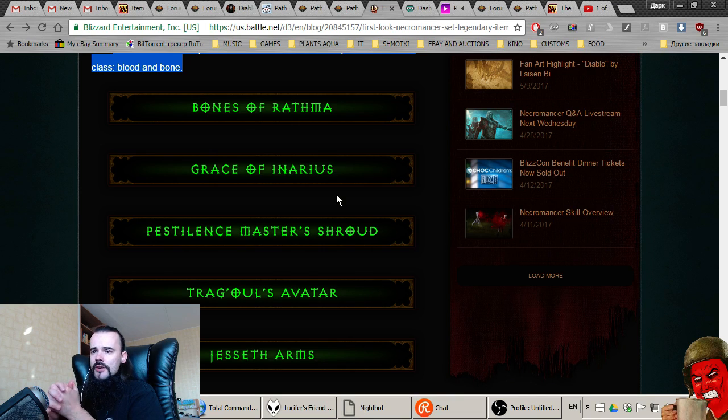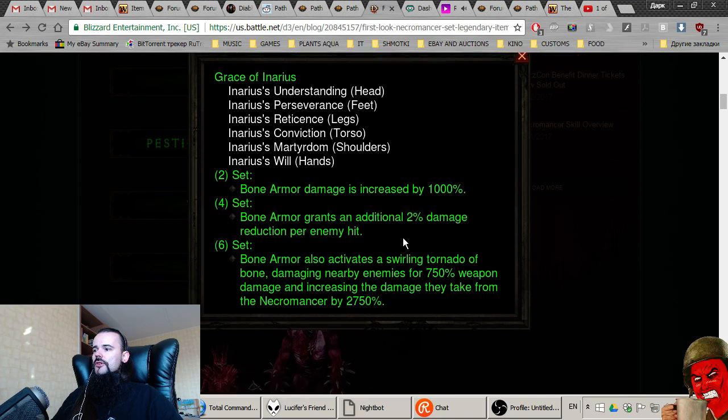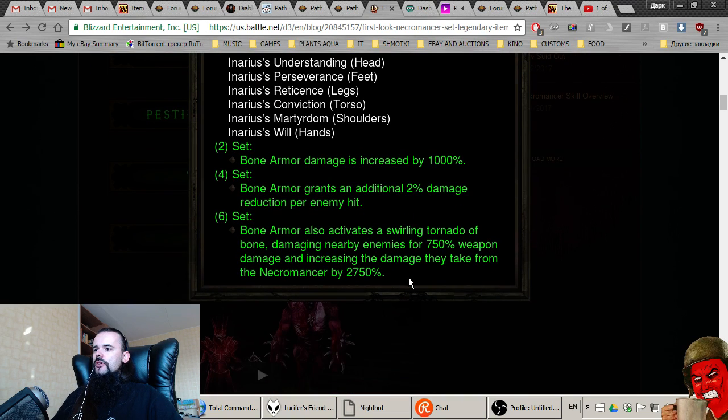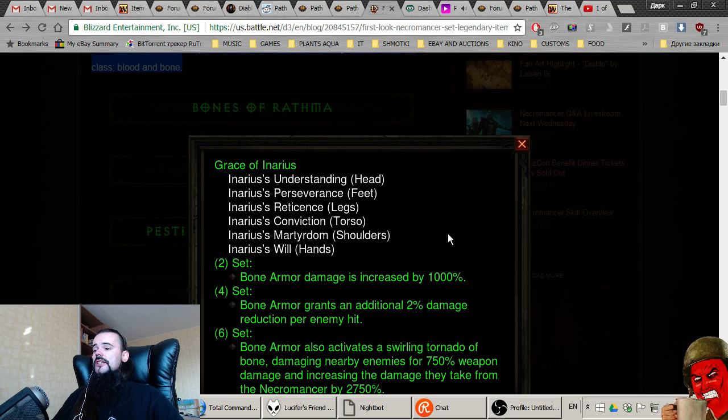It does a tremendous amount of damage and it's one of the only sets in PTR right now for the Necromancer that is viable in the endgame. Next up: Grace of Inarius. The two-piece: Bone Armor damage is increased by 1000 percent. The four-piece: Bone Armor grants two percent damage reduction per enemy hit. The six-piece: Bone Armor also activates a swirling tornado of bone, damaging nearby enemies.